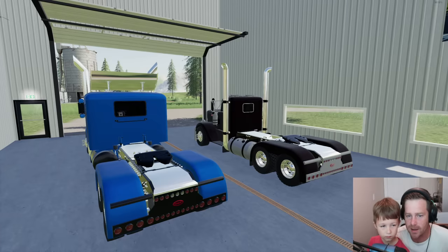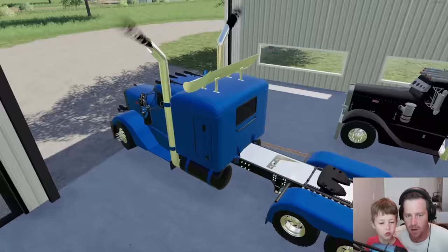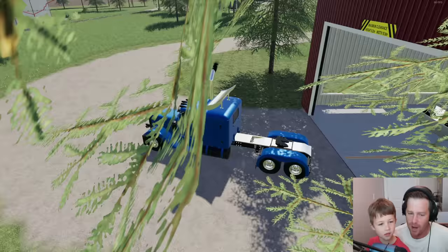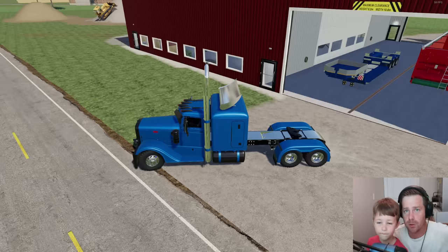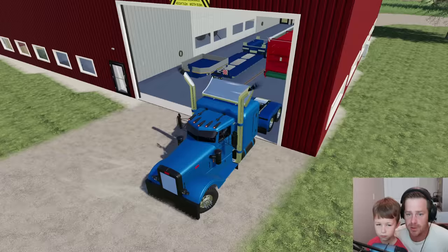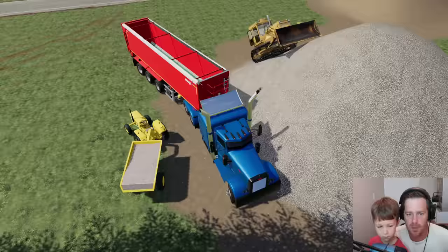Which truck do you want to take — the blue or the black cherry one? Blue, because that's your favorite color. Hudson's favorite is blue — let us know yours down below. Mine is actually blue too! We're going to hook onto the red trailer so we can fill it full of gravel and dump it into the deep water to build a path to get those people out safely.